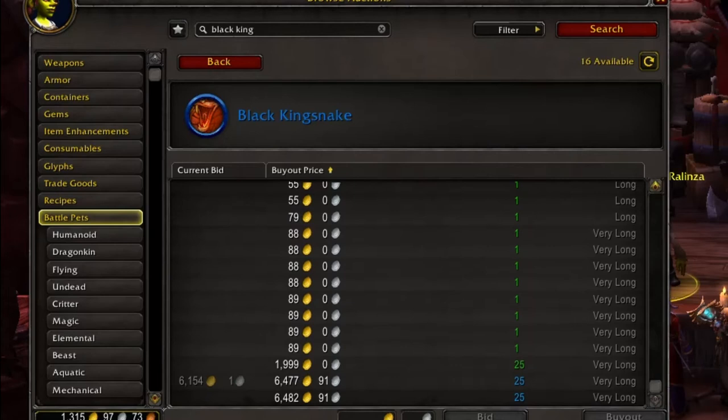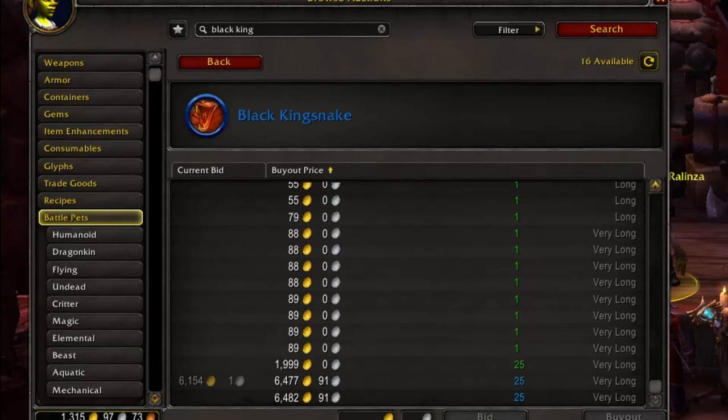And just clicking on that — 6,482 gold. So again, this is another one of those situations where it's just cheaper to go get it yourself.